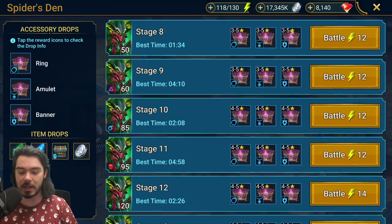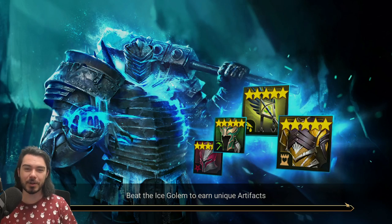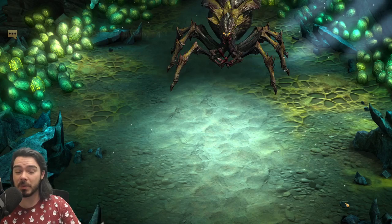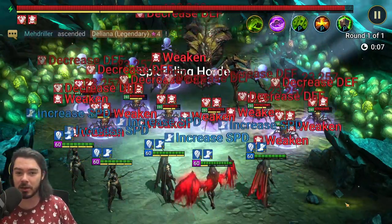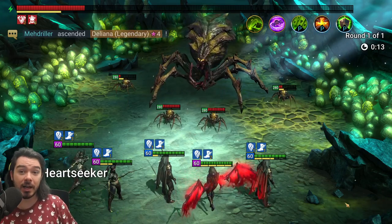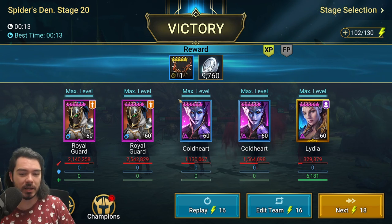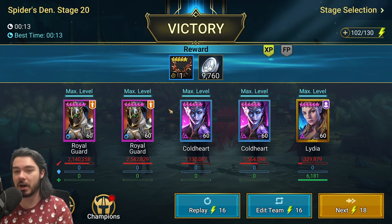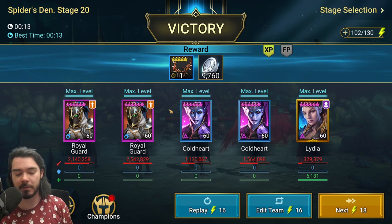One of my favorite places he gets used is Spider's Den — that's going to be a huge deal for you. Here I'm running double Royal Guards, double Cold Hearts, and Alidia — super endgame speed farm. Funny enough, Cold Heart is actually better for Spider than Royal Guard because Royal Guard will kill the Spiderlings, which you don't want — it slows your time down. They both do the same damage to the boss, which is what matters. But Cold Heart depletes the boss's turn meter, which buys you time, so she is better. Royal Guard can absolutely work in it though.